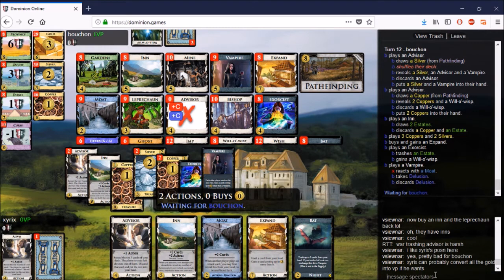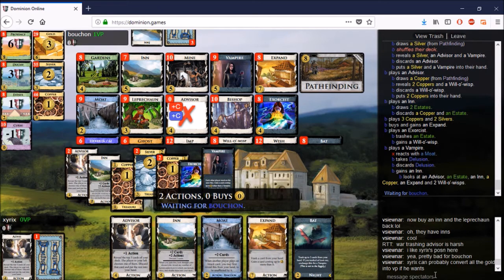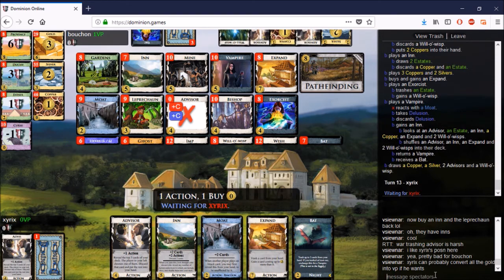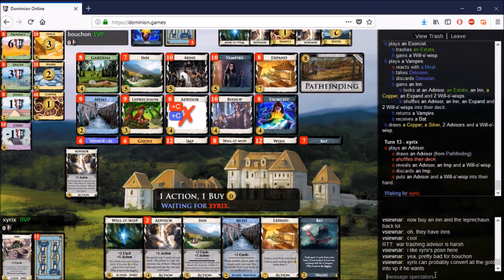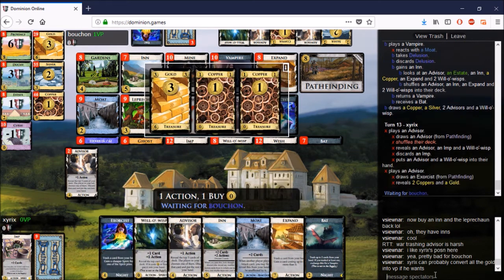Xyrix is deluded now, which means he can't buy action cards — but that's fine, he has a bunch of gainers. Expand is also included in the gainers, never mind. He has two Vampires to Bouchon's one, and the Expands are at the same amount for both players.